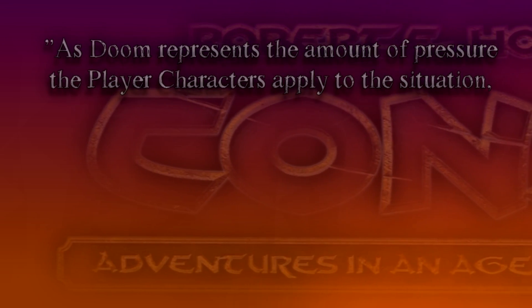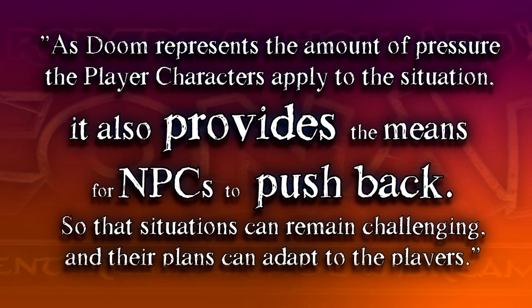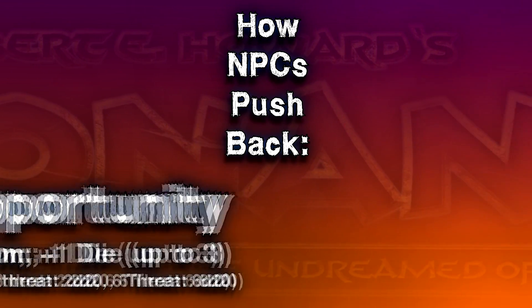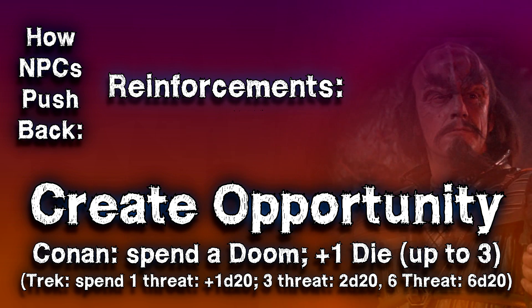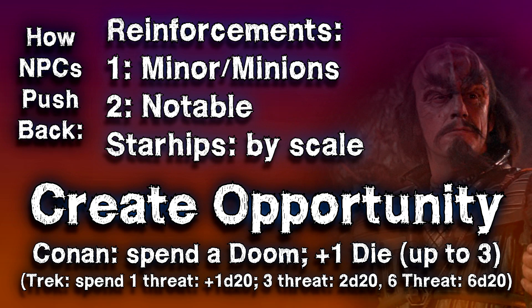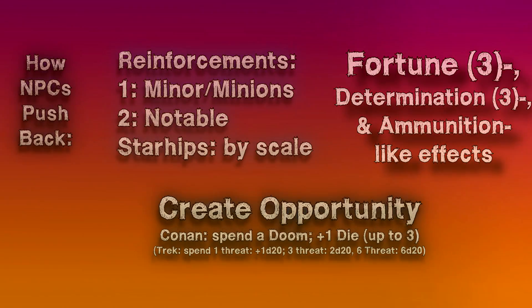As Doom represents the amount of pressure that player characters apply to a situation, it also provides the means for non-player characters to push back so that situations remain challenging and their plans can adapt to the players. The number one example of how NPCs push back is by buying themselves dice with the Create Opportunity spend. Another fun and organic use of Doom is when NPCs call for reinforcements — in Star Trek Adventures, a Klingon might pull out his communicator and ask for an additional landing party to beam down, and with the momentum that becomes threat from that communications check, the Game Master could spend it to add additional minor NPCs to a combat.